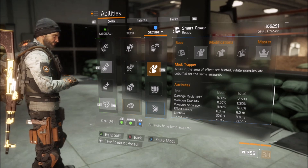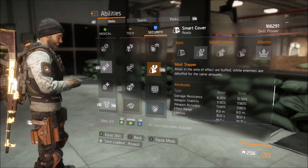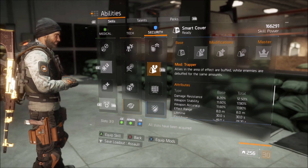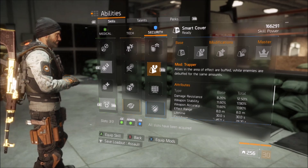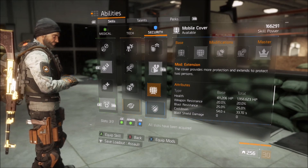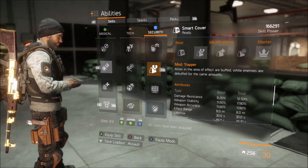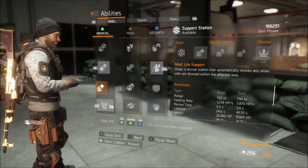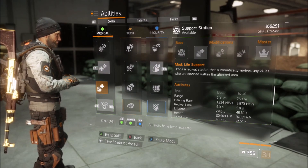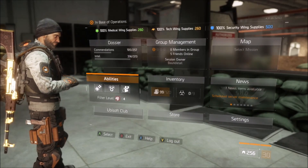Then I'm gonna give Smart Cover 1.3 a go and try to do something with that — we'll see. Mobile Cover was an idea, but I'm not too sure about that quite yet. I also thought about doing a Support Station with the Life Support mod, but for now I think I'm gonna roll with this setup.